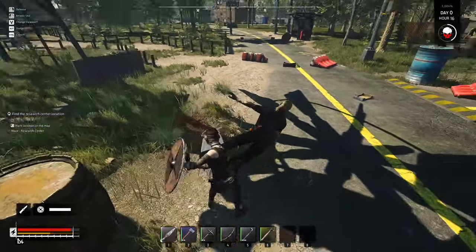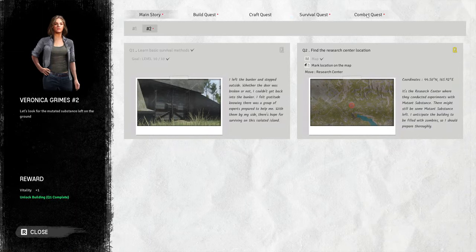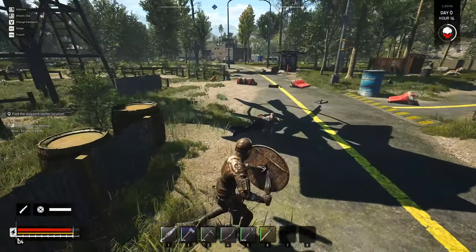I'm gonna show you who's boss, there we go. So I think it was a combat attack with shield - parry zombie. Oh, I still have to parry the zombie! Okay, we're gonna go find another one.